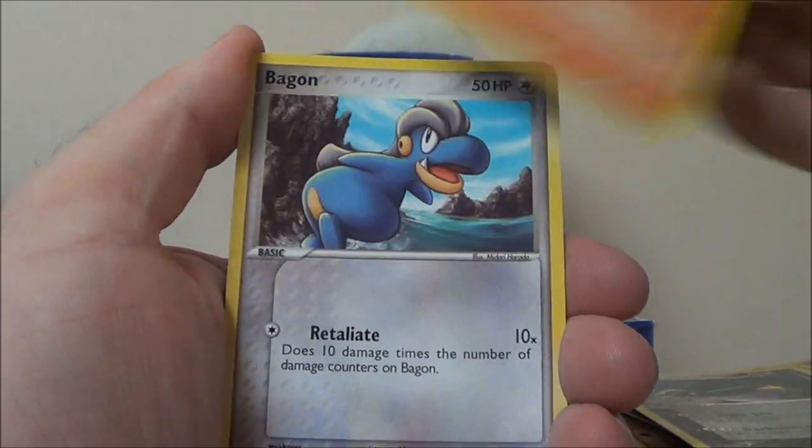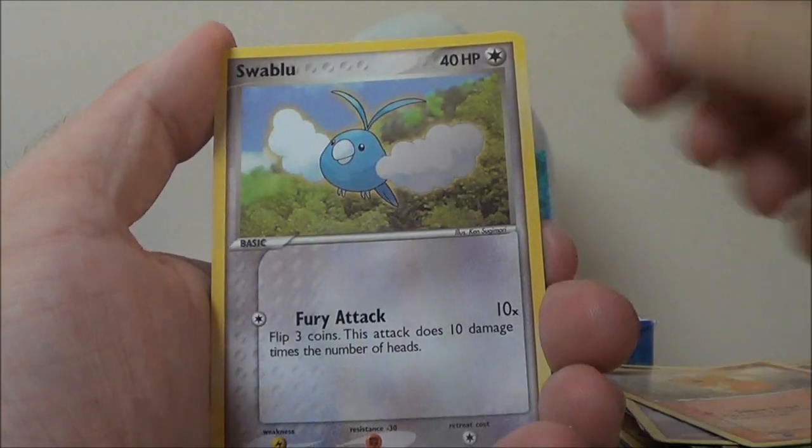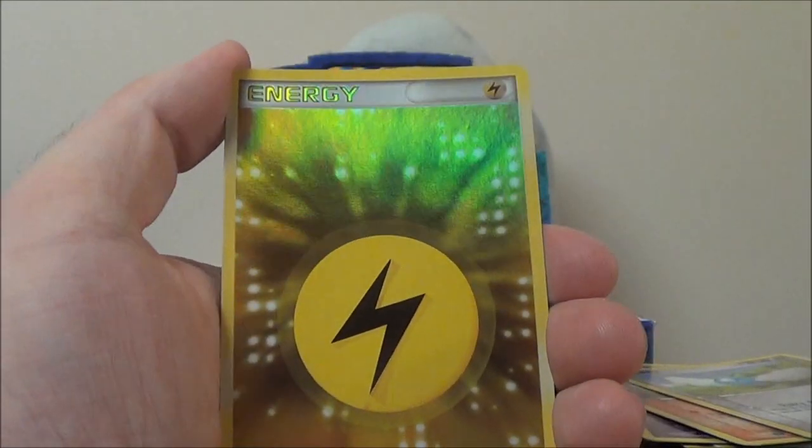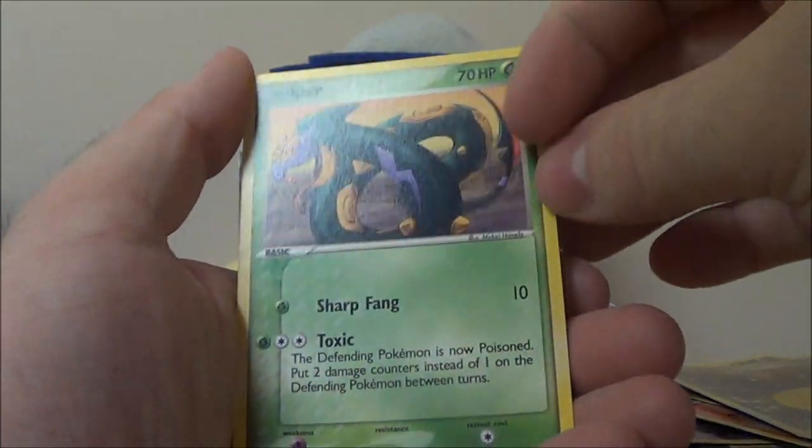Sharpedo, Vulpix, Bagon, Duskull, Torchic, Swablu. Lightning Energy holo — that's our first one of those, that looks awesome. And a Survivor rare — look at that art.